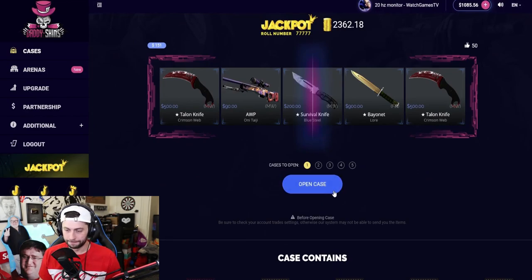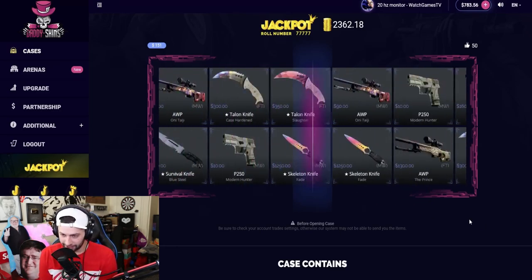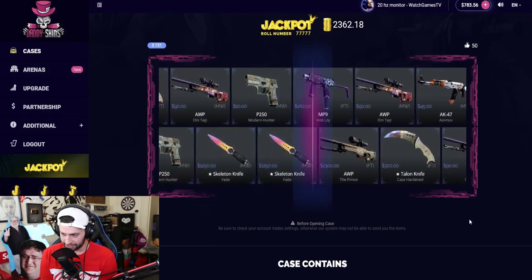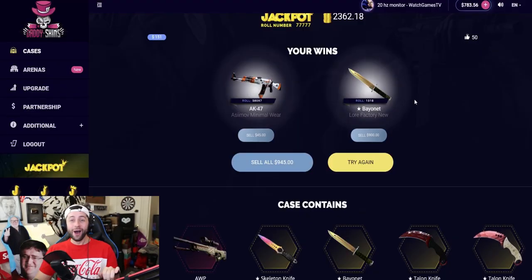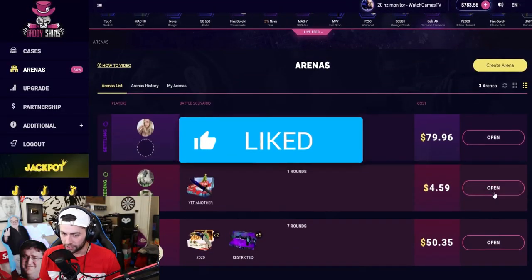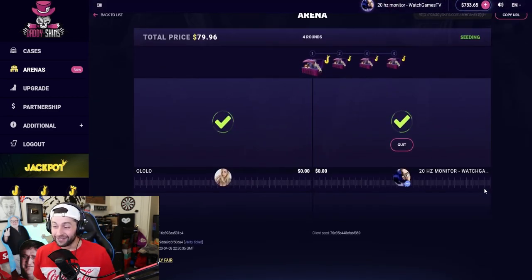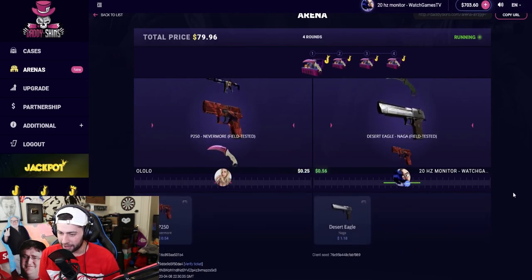Maybe open arena treasure — I like the case, I just can't get lucky on it. Open two of them. If we get the howl scream — that's literally what we started with — if we just get one howl and everything else we unboxed. Come on — $900! Okay, great choice: bayonet lore factory new, that's the fourth best item. There's a big lucky grave battle — join, join, join. That one knife literally brought us back.